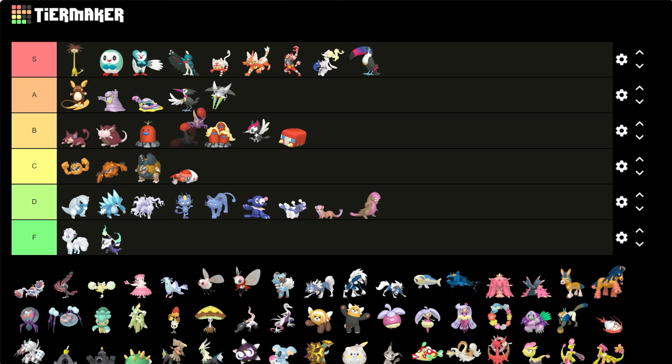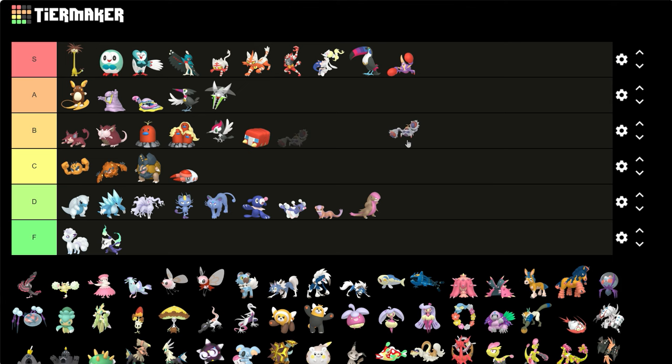Crabrawler — I like it, it actually looks like it has boxing gloves on it. I'll give it an S. Crabominable — oh no, that doesn't work for me. It kept the color scheme of its original thing but it just doesn't work that well. Maybe if the white body changed, maybe.